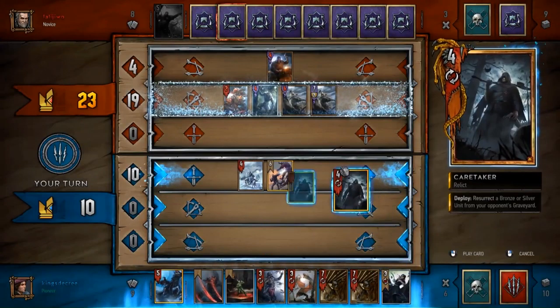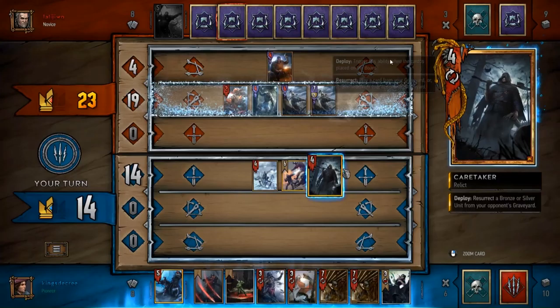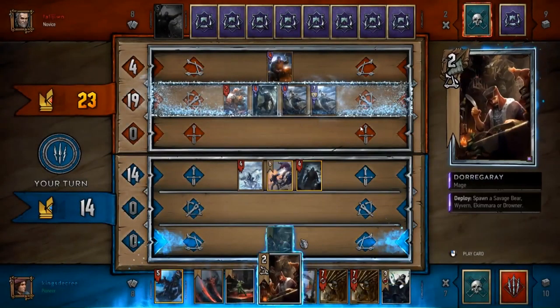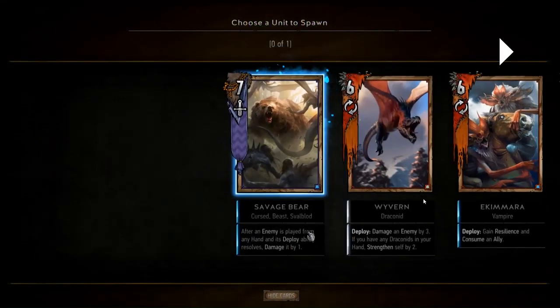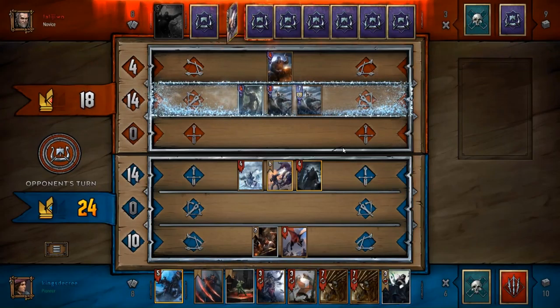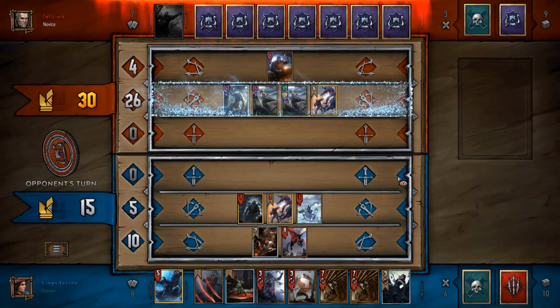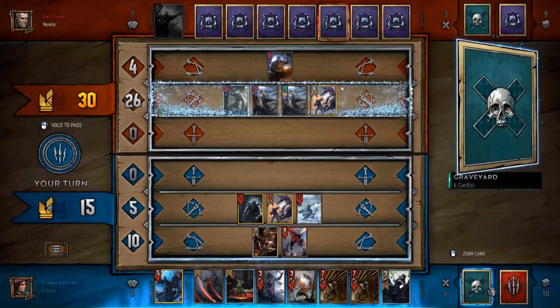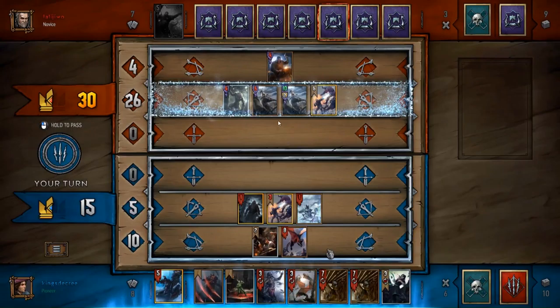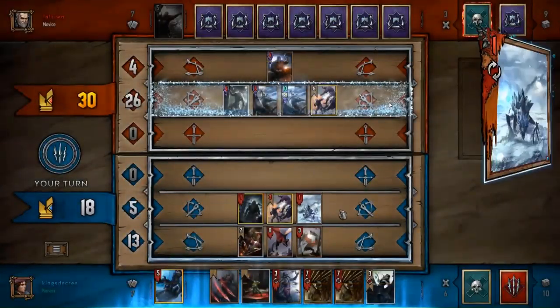Axmen can only grow in strength when they're hitting something on the directly opposite row - the ranged row. Since he's playing Skelliga and has Whale Harpooners, he's going to be able to do that fairly easily. I'm going to use the Wyvern to hit his Axman. The big deal here is that I'm trying to kill one Axman and then Artifact Compress the other. If I can do that I'm getting rid of two combo pieces, which would leave only one - he'd be able to revive one.